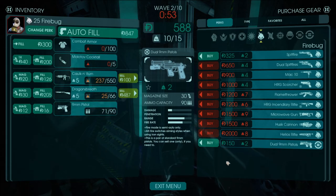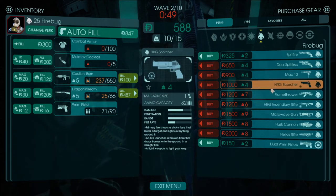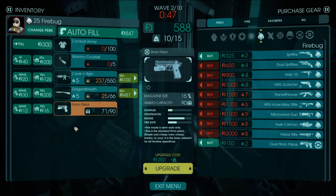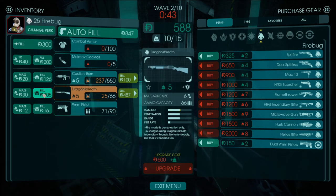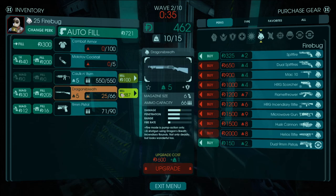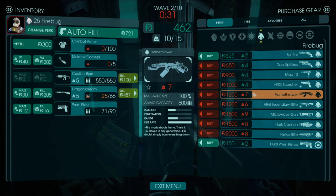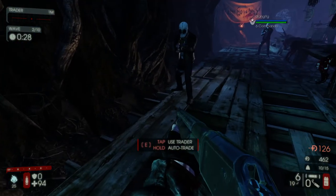Stock up on grenades. We cannot get a flamethrower yet. We're going to conserve money a little bit here and just buy flamethrower ammo. That way next round we'll set ourselves up to get the flamethrower. The flamethrower is really good — I like that one a lot.